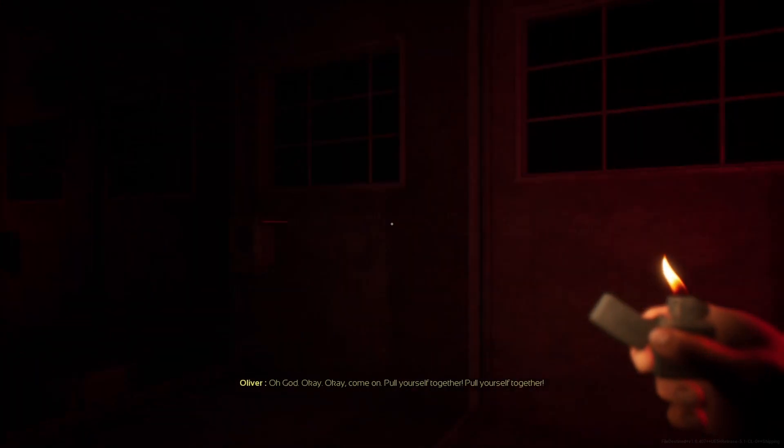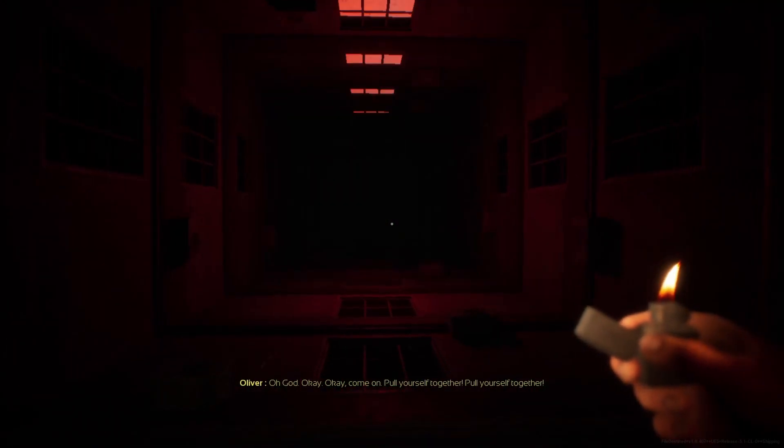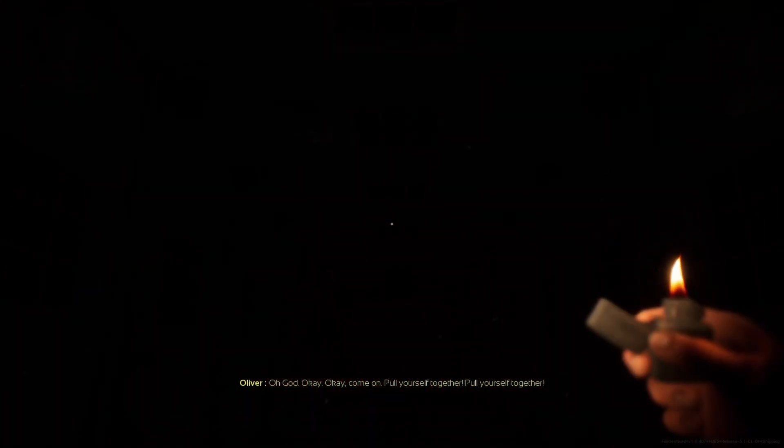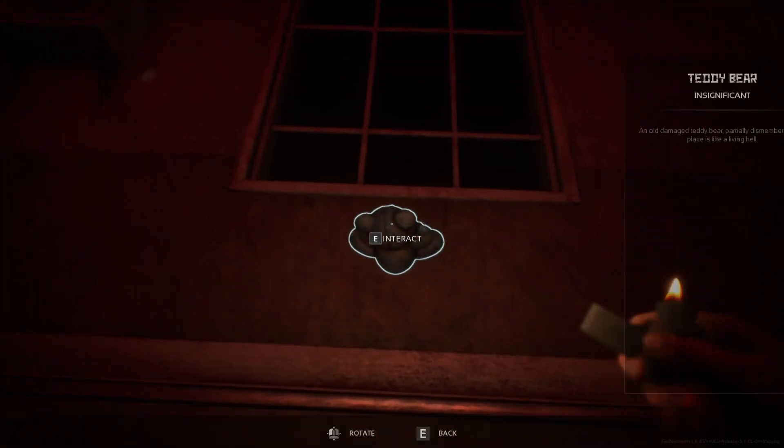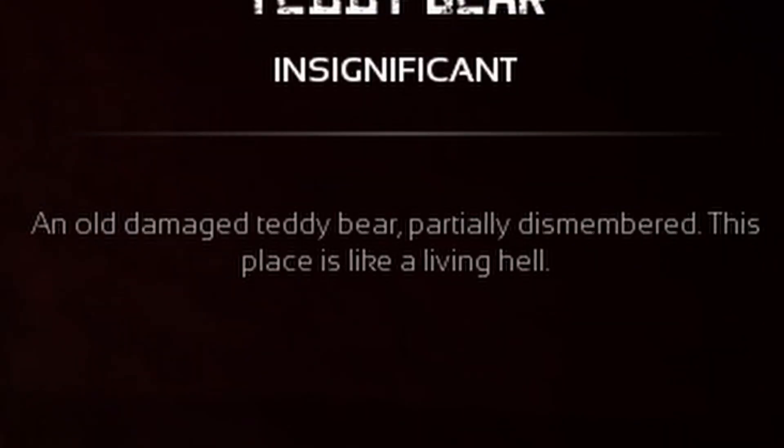Pull yourself together. Yeah, we should probably do more than just pull ourselves together and pull this whole place together too because it's falling apart. Are we gonna get jump scared by something? That would be my guess. I guess I'm wrong. Oh, are we interacting with this teddy bear? An old damaged teddy bear — partially dismembered. This place is like a living hell.